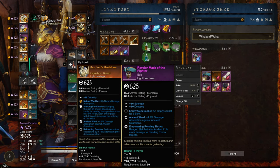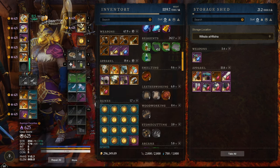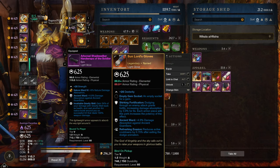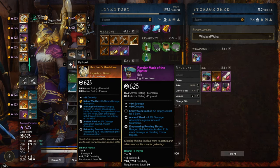If you can get your hands on an Empowering Rendering Throw Ancient War piece, that is really good for the final boss encounter — it's going to increase your damage by a lot. What I do is run my normal setup throughout the dungeon and then switch to that piece at the very end. Just make sure your stat line remains roughly the same, so I have to switch both my gloves and my helmet to maintain the stat line.